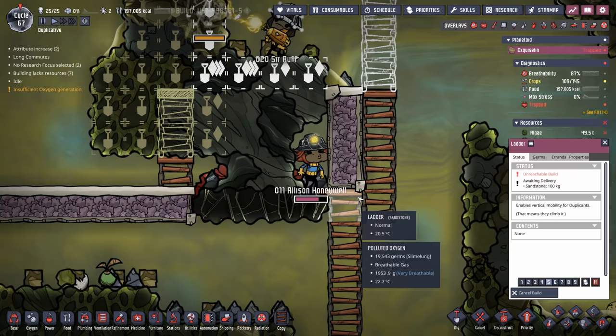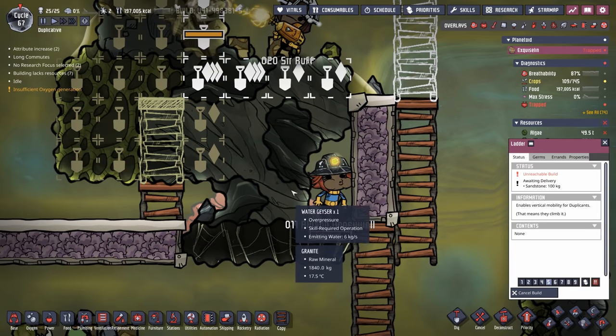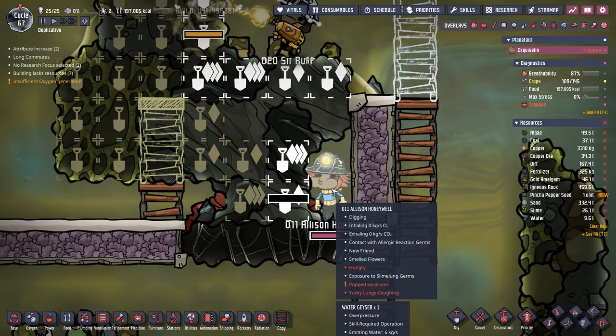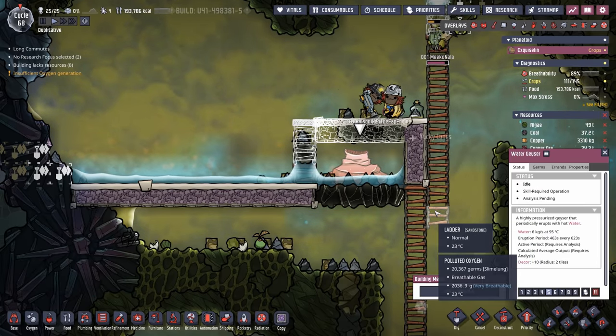Sometimes in this game you want to put yourself in the shoes of your duplicants to figure out what they were thinking. Allison could see they were finishing a wall and they were on the other side of it. Now there is polluted oxygen in here, so I think the best bet to get Allison free is to just dig their way out. We've managed to start this whole process over again and no dupes are in danger of dying.